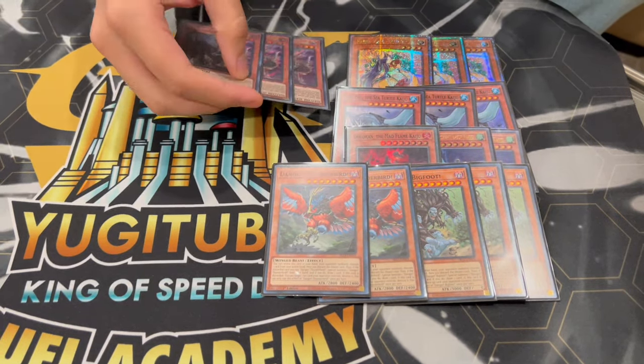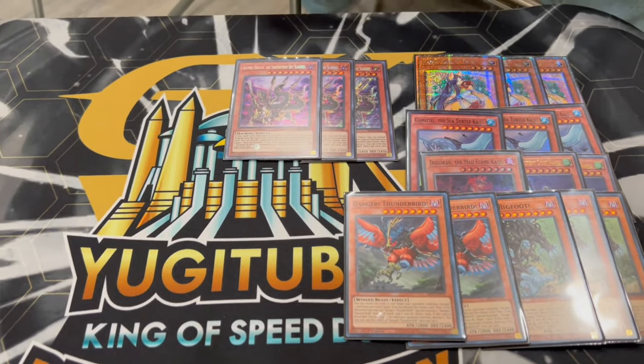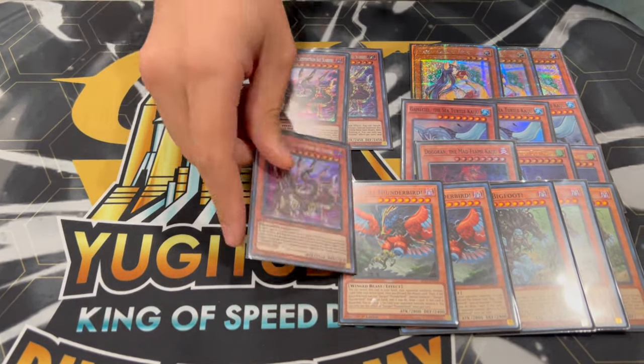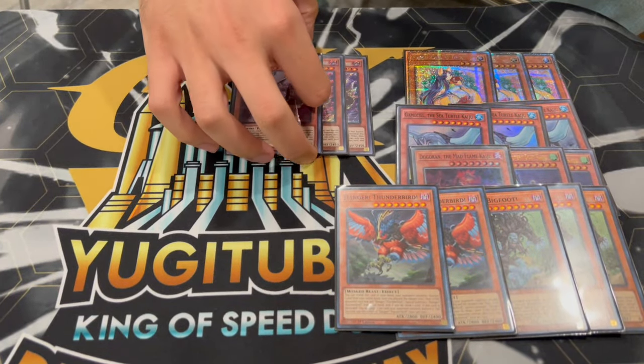With our other level 8s, we're playing 3 Gizmek Orochi. Gizmek Orochi works really well with Trade-In because he can special summon himself from the graveyard — kind of another extender for you. And on top of that, Gizmek Orochi and any of these other level 8s you can make rank 8s with, which is really powerful. So 3 Gizmek Orochi.